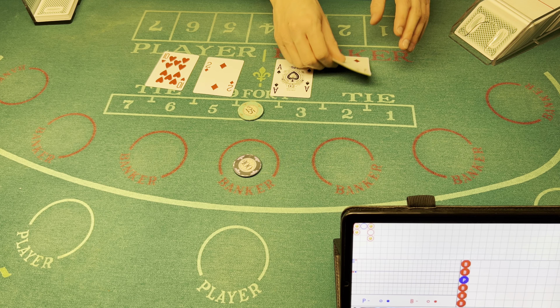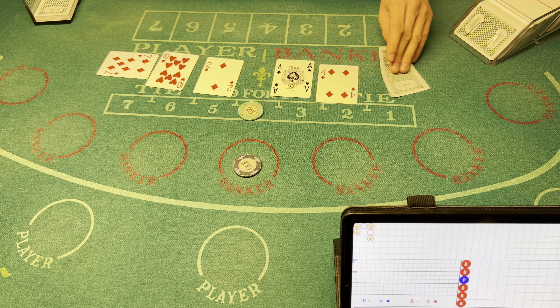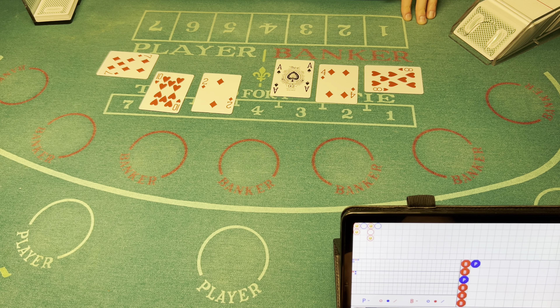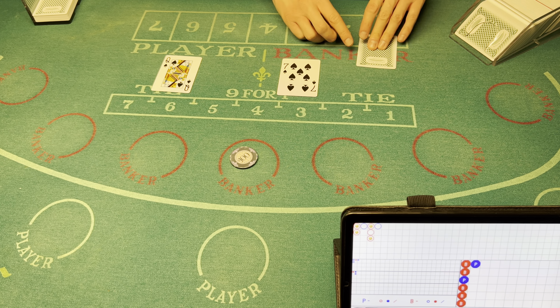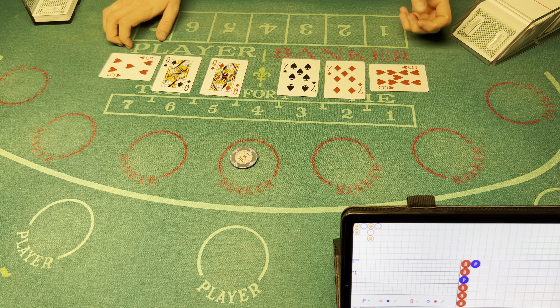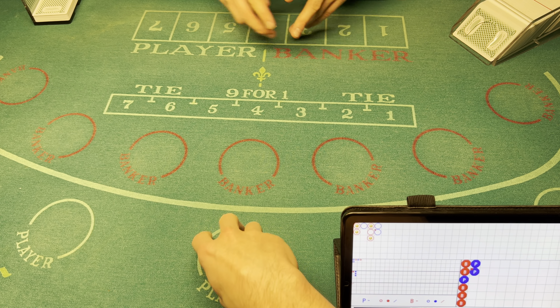I'm going to cover the tie here as well. Nine — player wins. I'm gonna do one more banker for $100, and if I lose this one we'll switch over to player, see if that gives us any sort of results. Looks like we got a five — player wins.